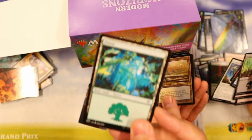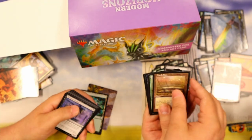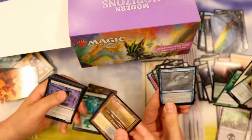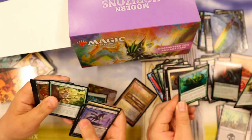I like this forest. How about old border Marsh Flats? What?! Are you winning? I didn't know you could get those in non-foil. I think I'm winning. And I got a sketch card foil — not as cool as the Marsh Flats but holy moly, that's sweet.